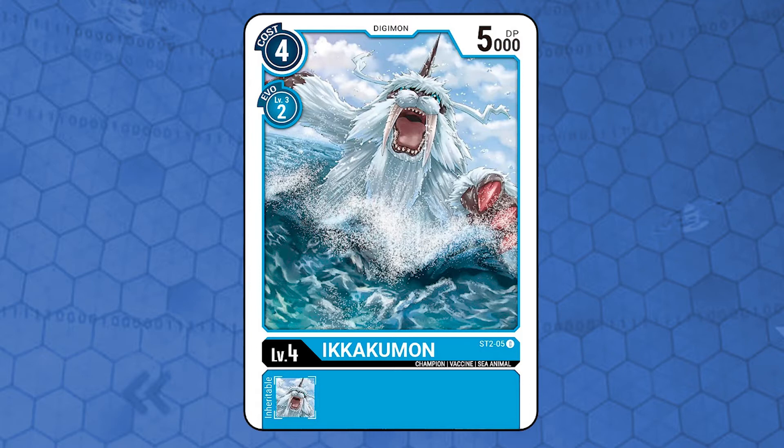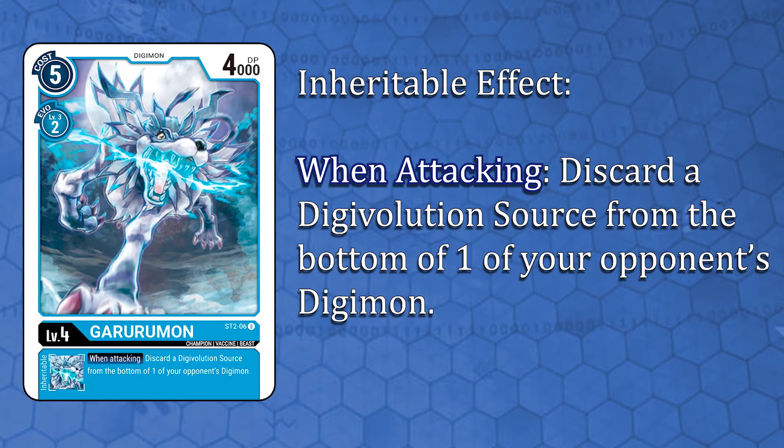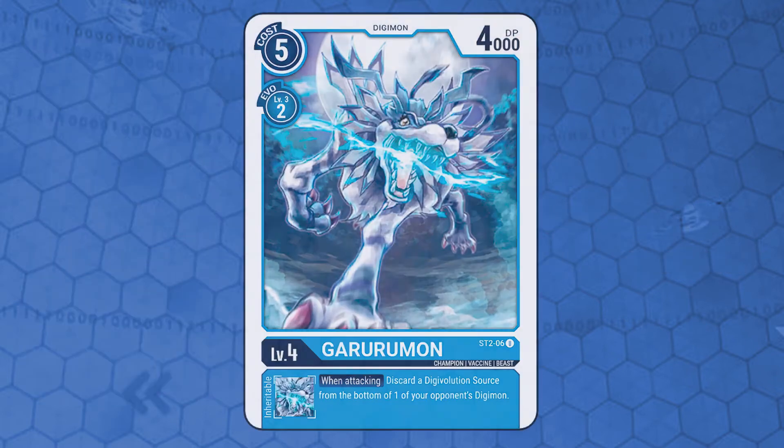The basic champion vanilla has a good cost to Digivolve and good DP, a nice level 4 to use. Ikakumon. Level 4, vaccine attribute, beast type, 4000 DP, costs 5 memory to play from hand and 2 to Digivolve, requiring a level 3 blue Digimon. It has an inheritable effect: when attacking, discard a Digivolution source from the bottom of one of your opponent's Digimon. Very similar to Gabumon's effect, but this one is not locked into level 5 or lower Digimon — it helps disrupting opposing inheritable effects even against level 6 or 7 Digimon.